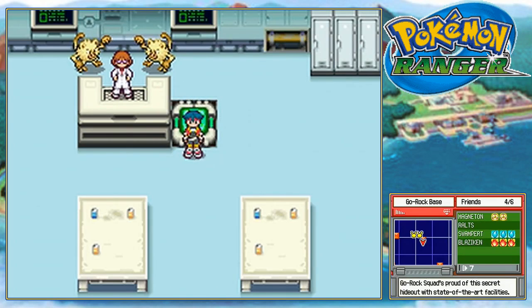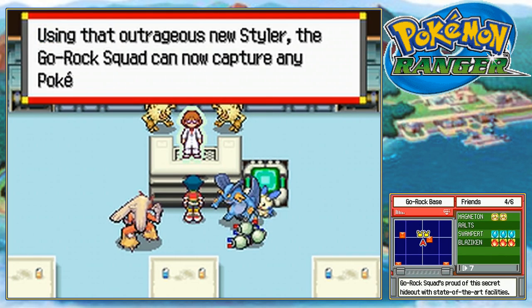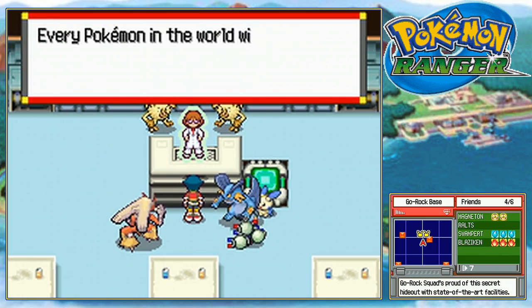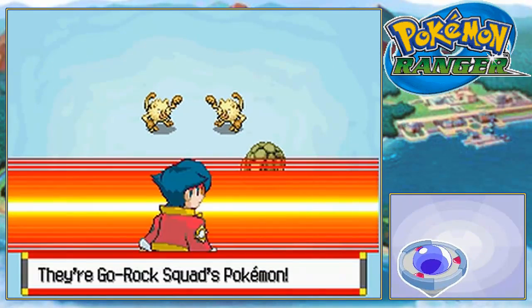Did you go left or right? I'm pretty sure I went left. You'll see three panels here — you want to take the one to the left to actually get out of here. But I'm going to go up instead and take the middle one. You'll see this guy with two Mankeys. Finally! Finally, our time has come. Our new Styler is finished. Using that outrageous new Styler, the Gorok Squad can now capture any Pokemon whether they like it or not. Every Pokemon in the world will now do our every bidding. And a Graveler just came out of nowhere — Golem.